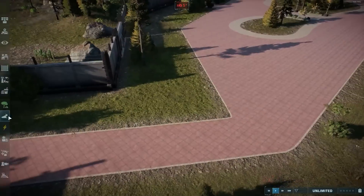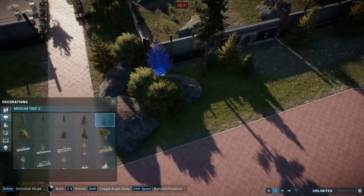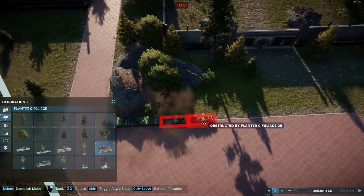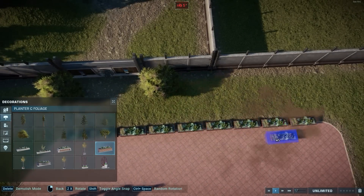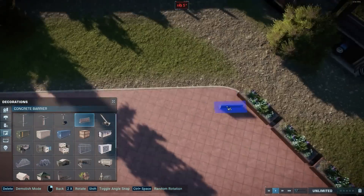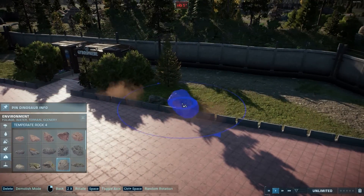Obviously the more concrete tips are the Water Avenue attraction, the elevated pathway, the hotels looking into the habitat — stuff like that are very concrete tips that you can apply in your own parks, as well as the nests, of course. That's what this video is about: the nests, the sauropod nesting ground, which again you can use for other large strong species as well.